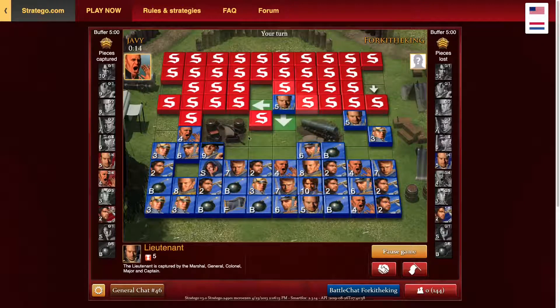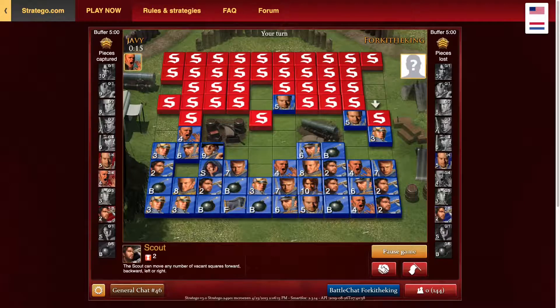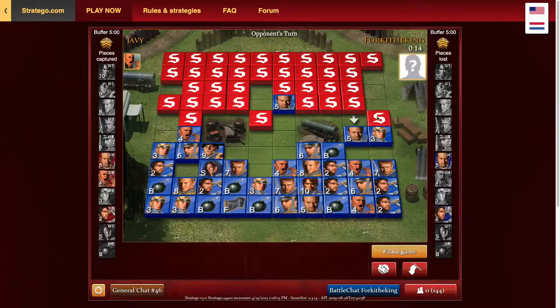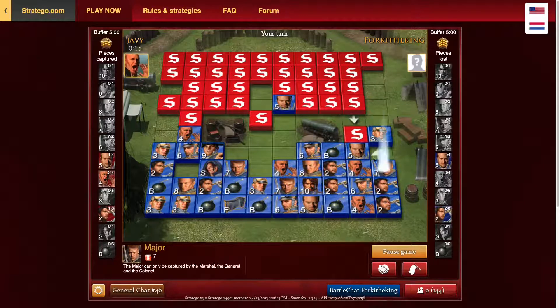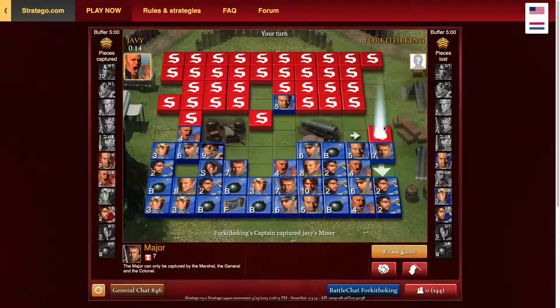I'm going to scout that next chance I get — hopefully it's something good. It's just another lieutenant, but it's fine — we'll trade off and try to hit it with the captain. We should retreat on the right because I don't really want to lose the lieutenant. It makes me think that's a captain because it's forking the pieces, so I'm just going to move the major up — and yes, it was a captain. Let's take that with the major.